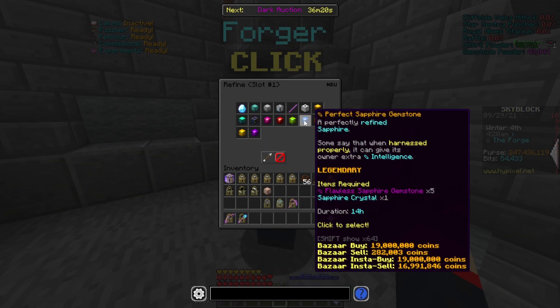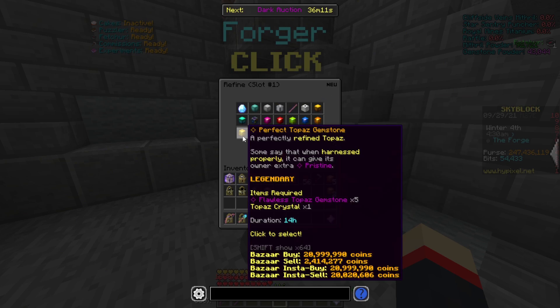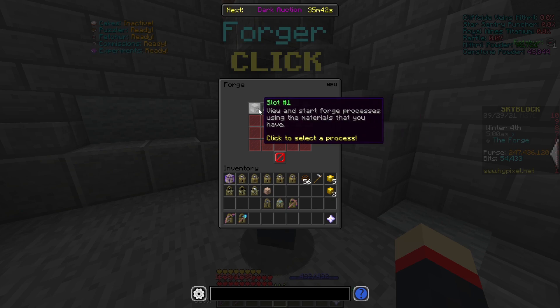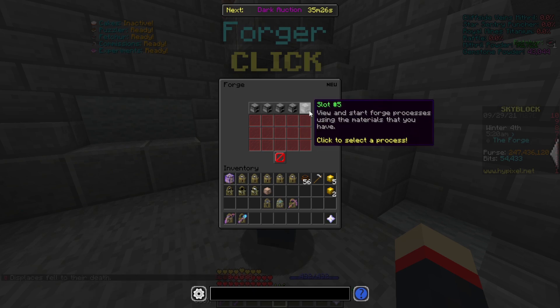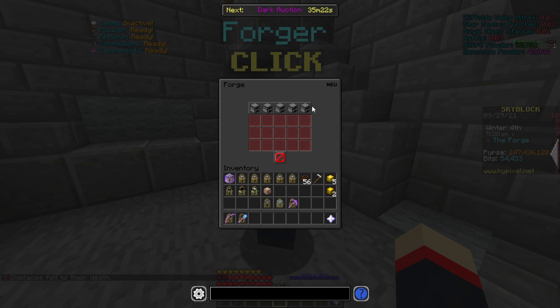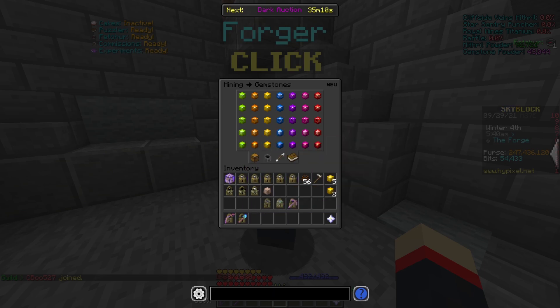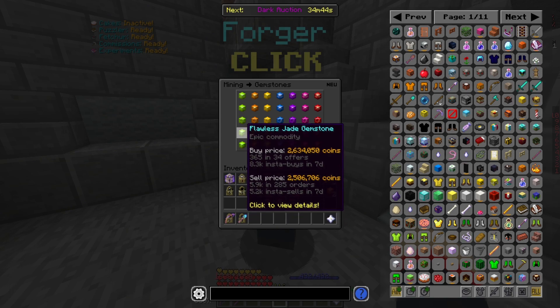Once you get the crystal, you come up here, go to refine ore, go to the perfect topaz gemstone, and click to confirm. It will actually start making the perfect topaz gemstone. It does take 14 hours with max quick forge — if you don't have it maxed, it takes around 21 hours. Even if it takes the whole day, you make 2 million coins per perfect gemstone, and that's assuming instant buy and instant sell. That's still 10 million coins every 14 hours. If you like getting different crystals, you don't have to do topaz — jade is actually even more profit. If you instant buy flawless jade right now, you can get it for 13.1 million coins and instant sell it for 17.1 million coins. That's a 4 million coin profit per, meaning you could make 20 million coins per day if you can get enough jade crystals.